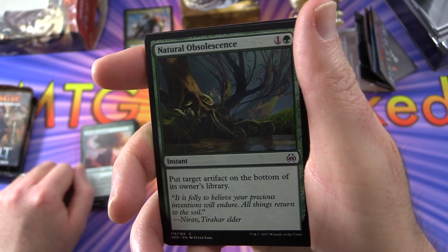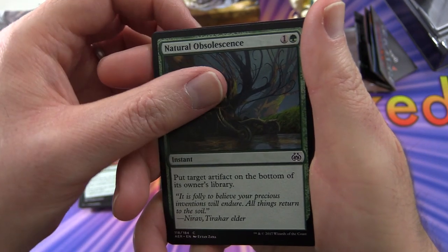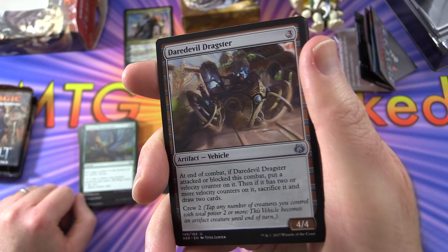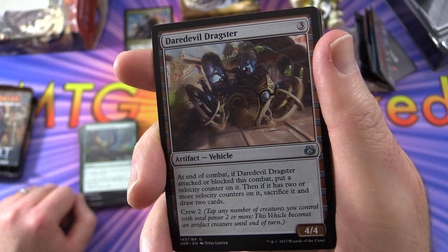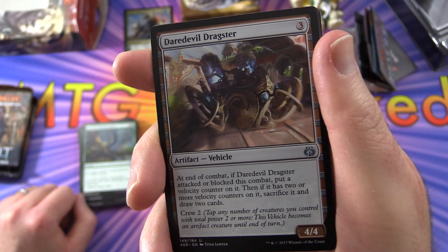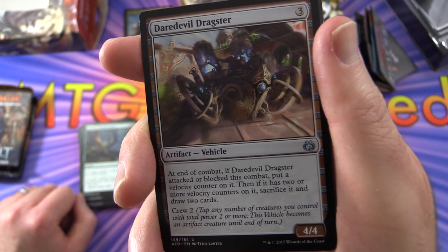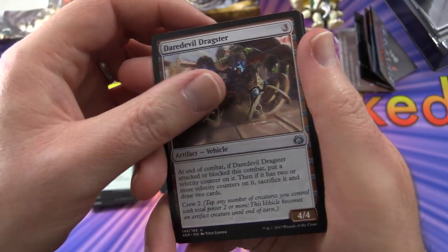Natural Obsolescence is an instant for two: put target artifact on the bottom of its owner's library. Daredevil Dragster — vehicles were a big thing in Aether Revolt. Do you love or hate vehicles? Leave a note in the comments. It's an artifact vehicle; at the end of combat, if it attacked or blocked, put a velocity counter on it. If it has two or more velocity counters, sacrifice it and draw two cards. You can crew it for two — tap creatures with total power two or more — and it becomes a 4/4 artifact creature until end of turn.